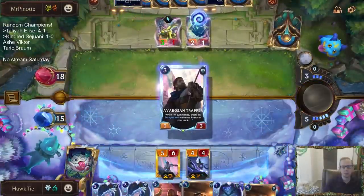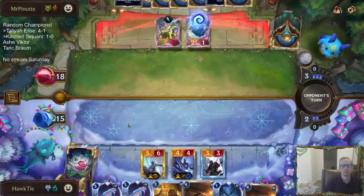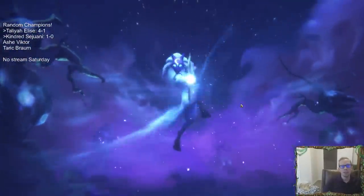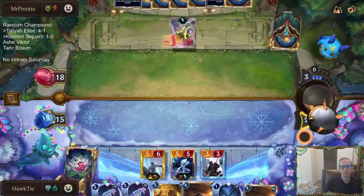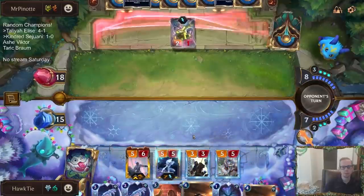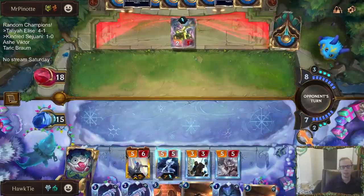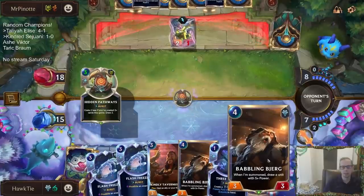They could've played two pranks before attacking and would've leveled up Fizz, but they decided to keep the spell mana instead. The one-mana 5/5 is nice. Bjerg has — we have two Sejuanis. One hit It That Stares for the Bjerg. So if we play Bjerg, we likely draw a Sejuani which we can use for Fury of the North.